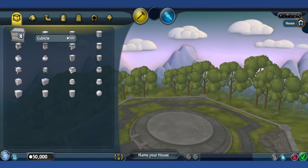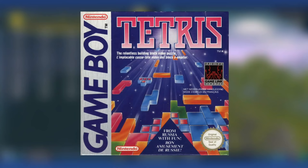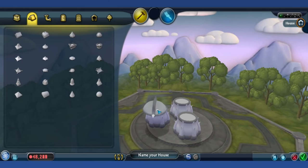Molecular Stage: During early development of Spore, there was a stage called the Molecular Stage that took place before the cell stage. It would have presumably involved puzzle gameplay similar to Tetris, where the player would build proteins that would be used to form the playable cell for the next stage. It's speculated it never really got past the concept stages and was scrapped altogether. I would have lowkey loved this stage — it would have been a neat little mini-game.